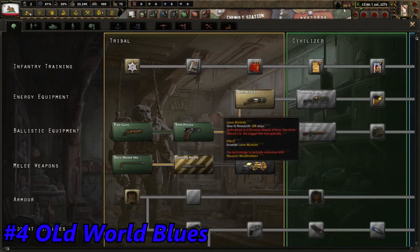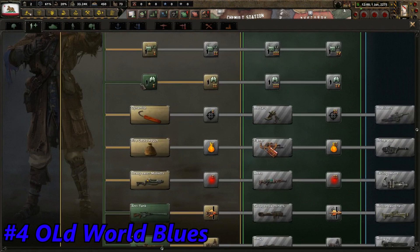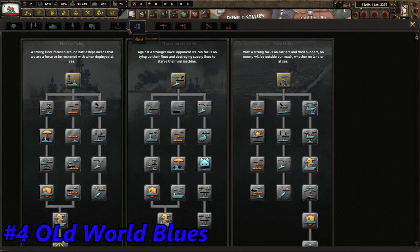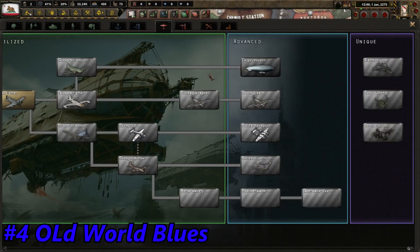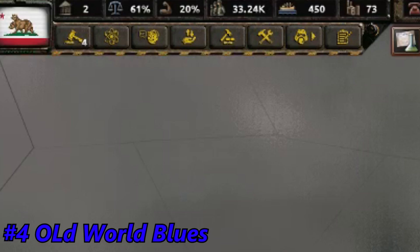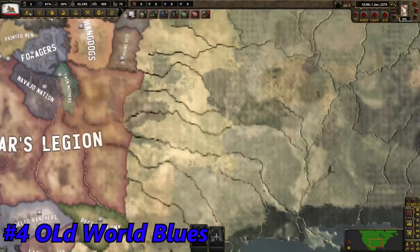We can research laser muskets, armor from Fallout, motorcycles, trucks, dynamites, more muskets, different doctrines, robots, and even navy — yes, even navy, ships. We can research planes, crab fighters, and we can get a zeppelin later on, then a transport helicopter. We have a lot of interesting things in the research tree. As we can see, this entire HUD is very special — the buttons, everything is looking very good.